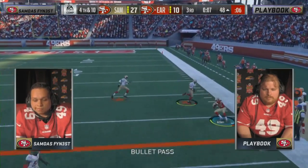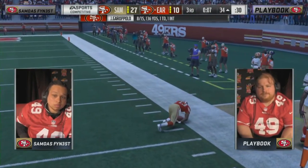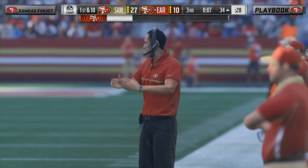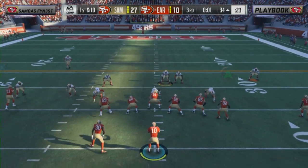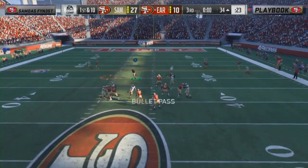Garoppolo — nice out route to Keenan Allen! Huge! In the waning seconds of the third quarter, he'll have a new set of downs. Such a hard route to stop in Madden — that ten or fifteen yard out. Really, really nice. He's been saving that play for the biggest play of the game — knew he had that one in his back pocket. Nice execution on that fourth-down play.